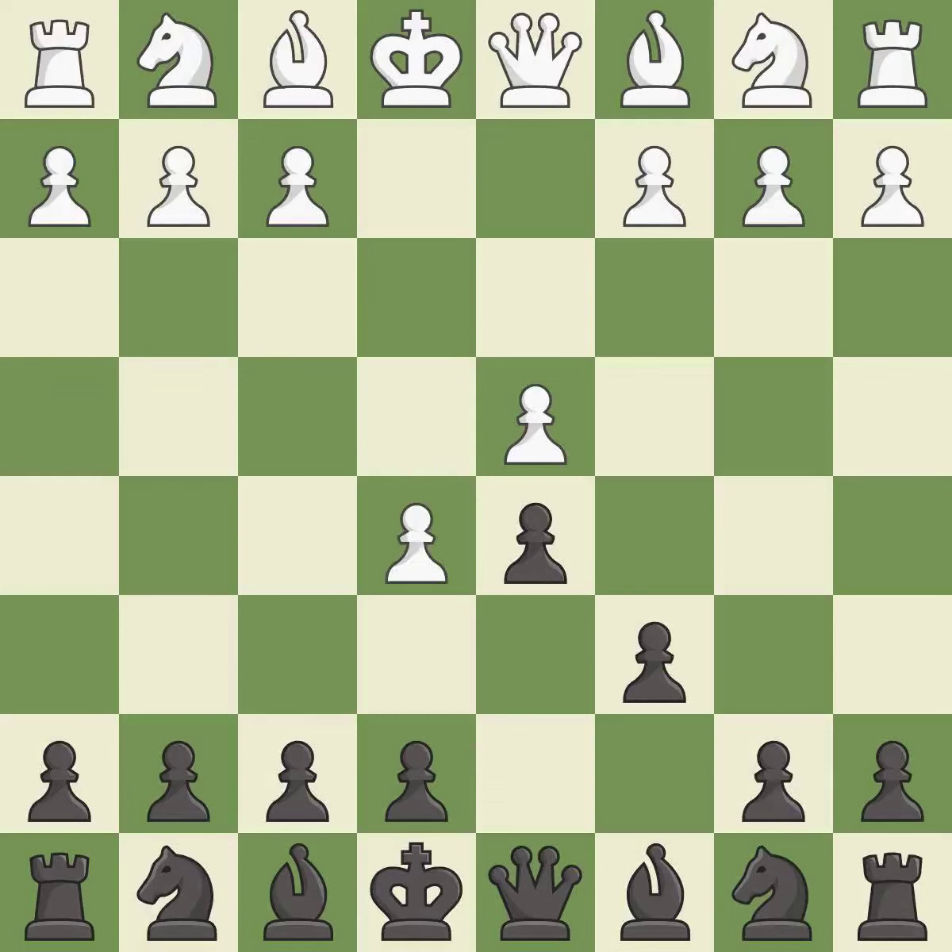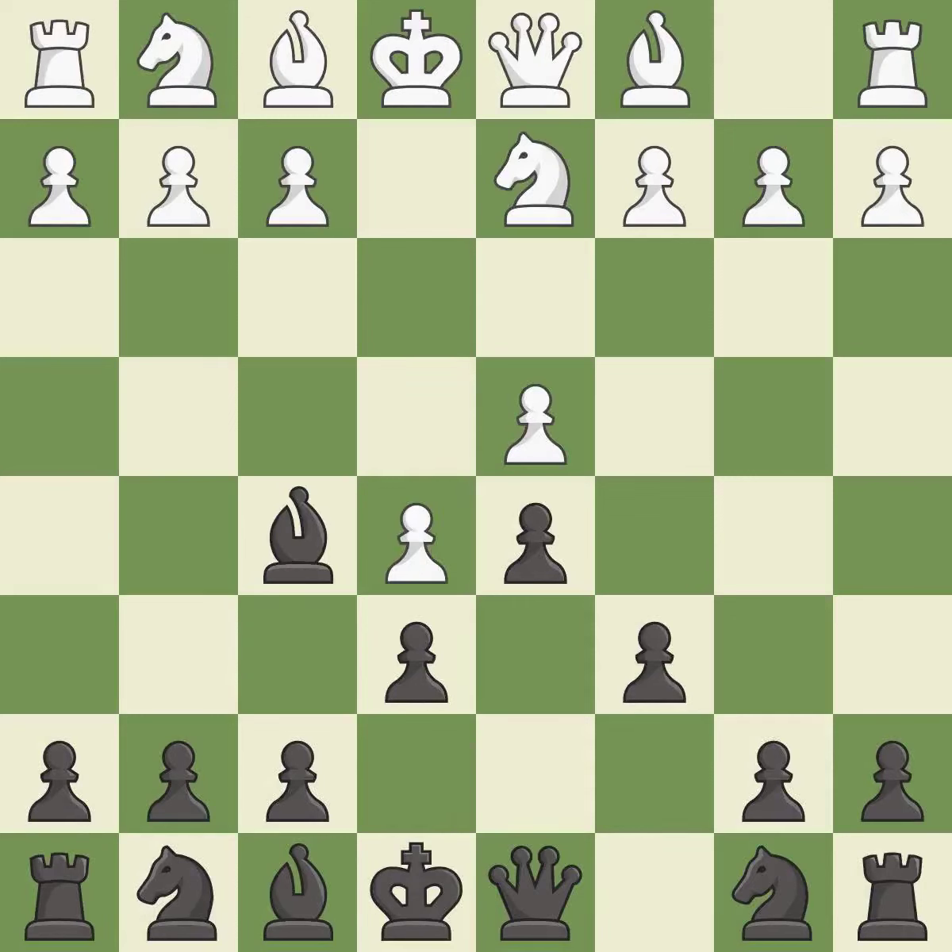Bf5 develops the bishop where it controls the important e4 square. Black can play e7-e6 next without trapping the light-squared bishop on c8. This develops a knight off its starting square, getting it into the action. The bishop is ready to be developed to an active square.